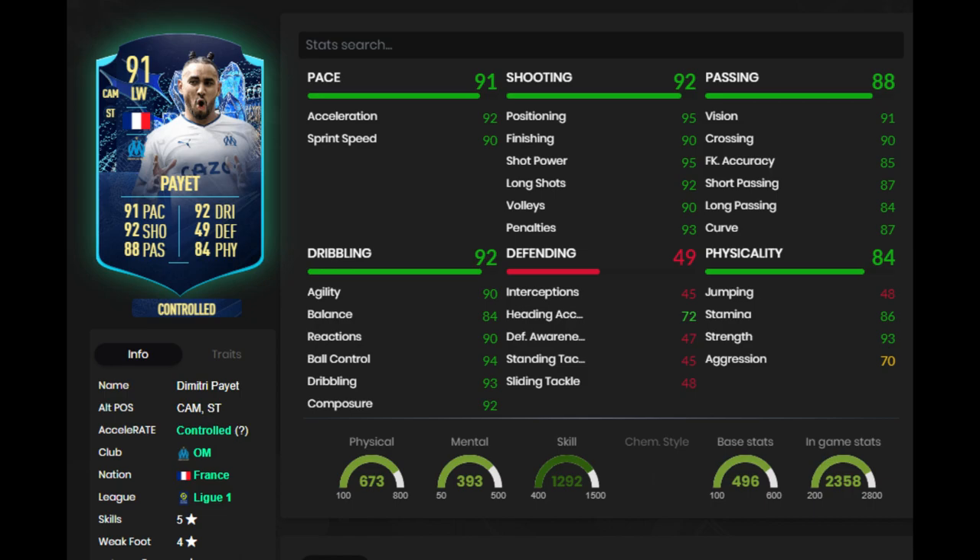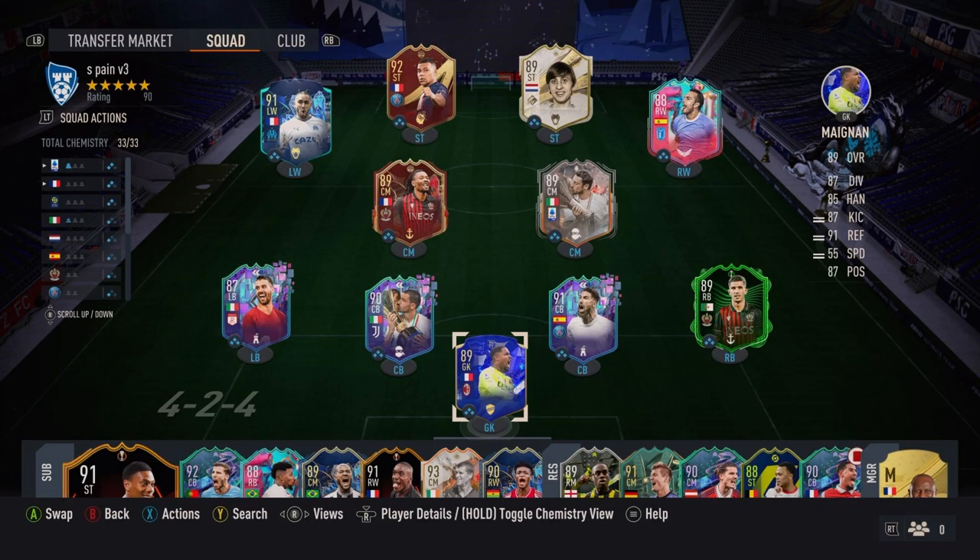But he does have 93 dribbling and 92 composure, which is huge — really good composure. Shooting, he's got 95 shot power, 90 finishing, and 95 positioning. He does make really good runs in the game. Physically, he's got 93 strength. What more could you ask for from an attacker? And then passing, he's just got normal passing stats, nothing crazy.